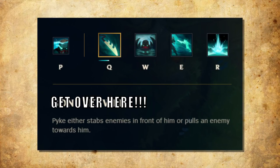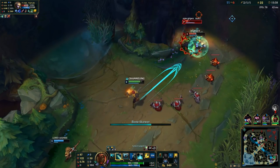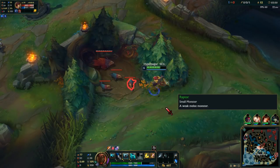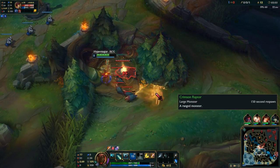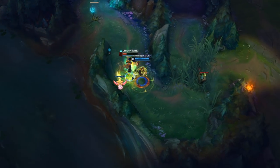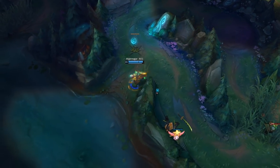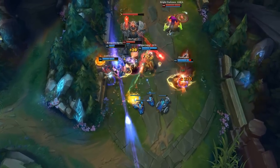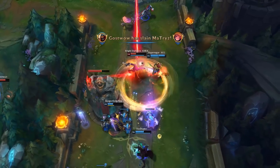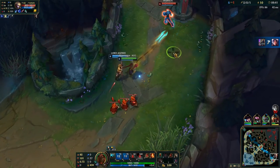Get over here! Pyke channels his inner Scorpion from Mortal Kombat and throws out his dagger, pulling his target closer to him. You can also just tap this ability and it will just be a stab and a slow. This ability is great to use with flash and catch out enemies off guard. Holding the ability will charge it — the longer you hold it, the further the dagger goes. Great for mind games, even tricking enemies into handing over free kills.